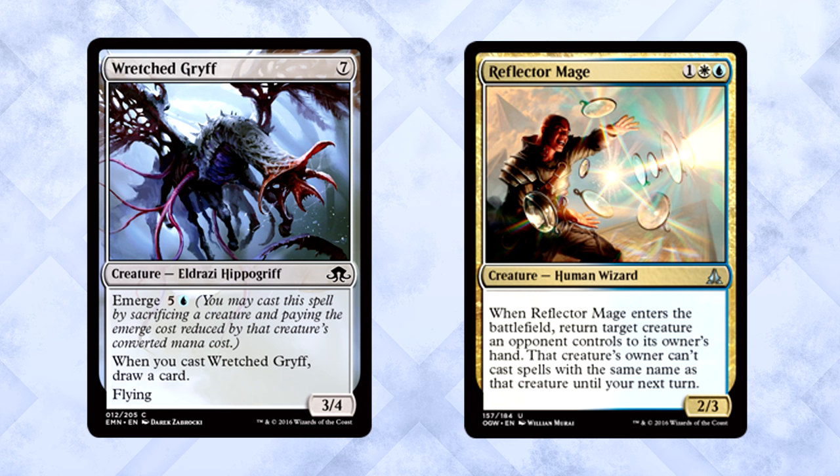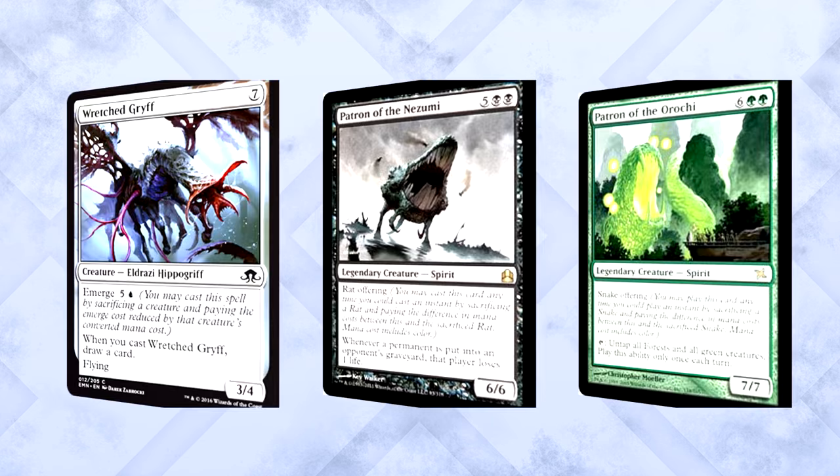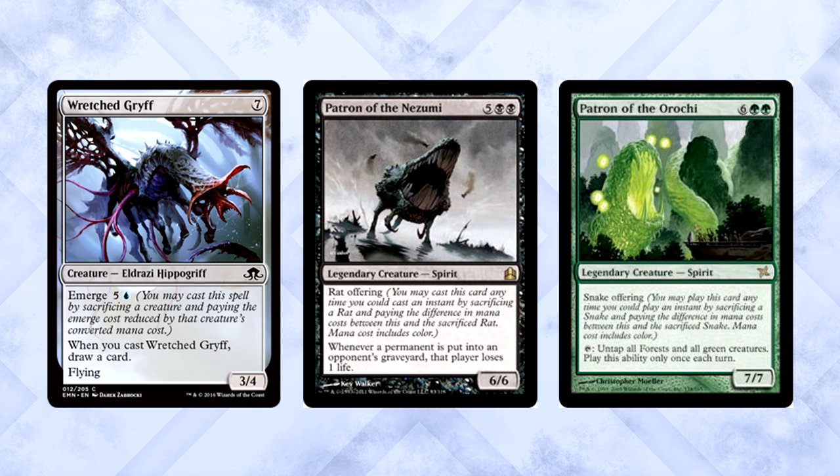This ability doesn't count colors of mana, so you always have to pay at least one blue to emerge this. We're looking at a mechanic that lets you use creatures that are no longer useful to cast bigger things. At half its mana cost, the Griff is pretty sweet. This is like a modern take on the Kamigawa tribute mechanic. Also, Commander players — Maron needed more help, and there are bound to be emerge spells that fit that build.